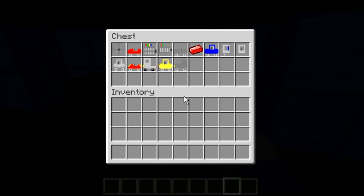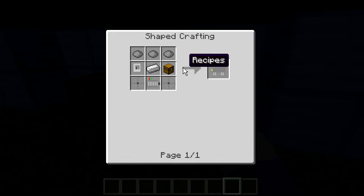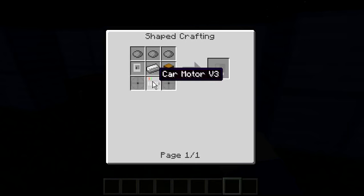The van is made by a gray dye on top, iron in the middle, car cabin on the left middle, and a chest in the right middle — which is also weird since it's not like it has its own inventory or anything. Maybe in a future update. On the bottom middle, Car Motor V3 and a wheel on each side.